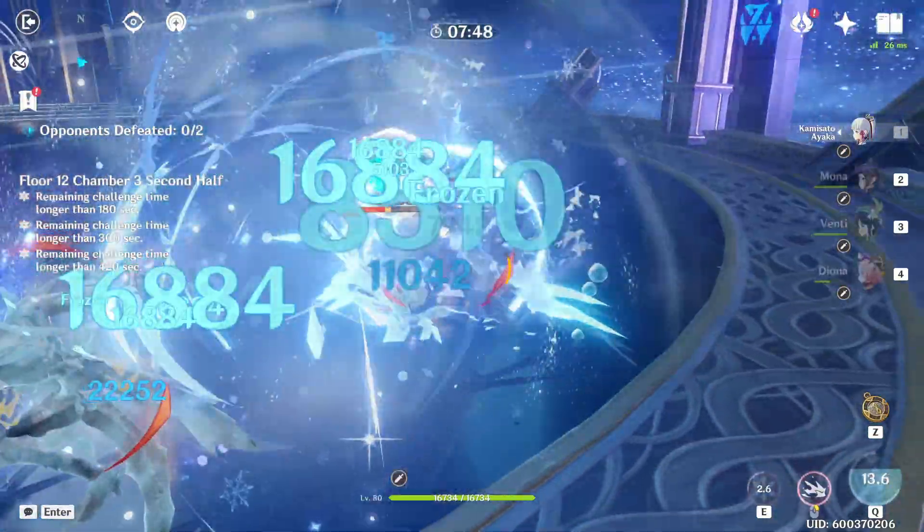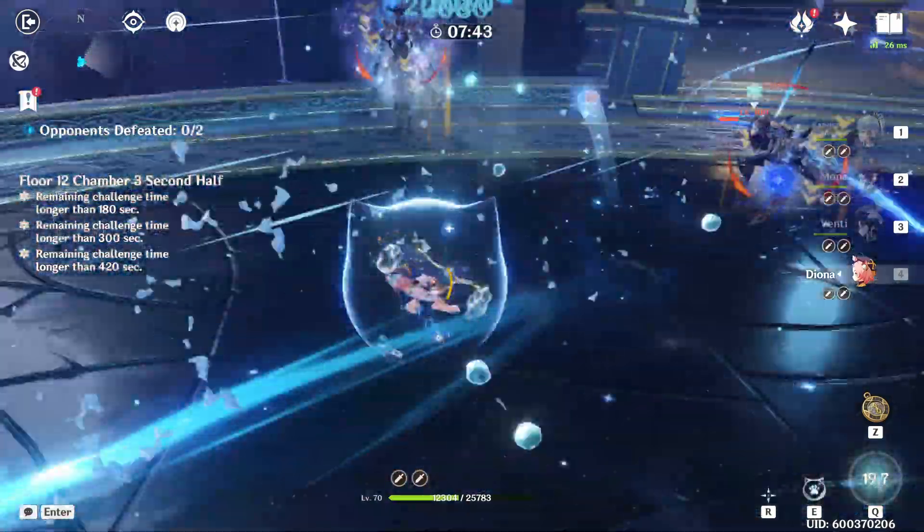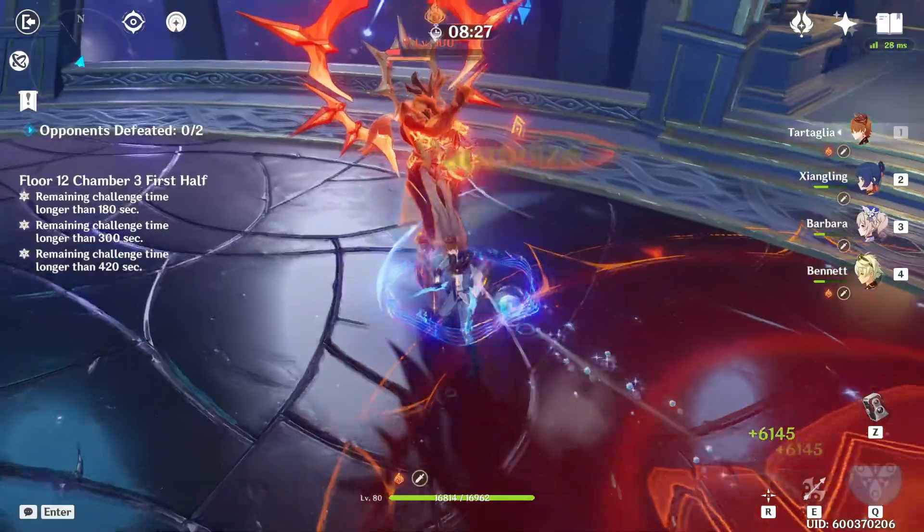Anemo and a good shield are your best friends here. While facing the Pyro Herald, you'll want a good amount of healing too. His Pyro Aura will really drop your health, similar to Corrosion.